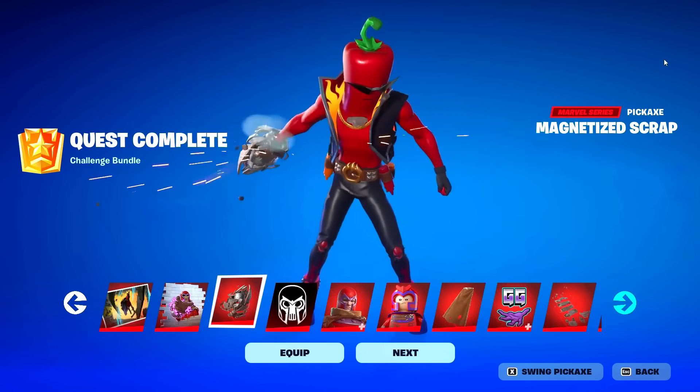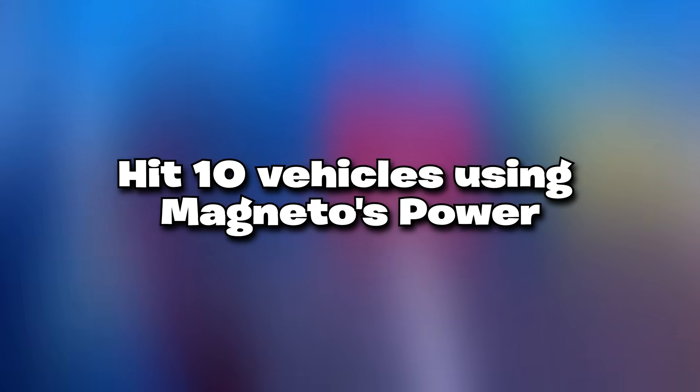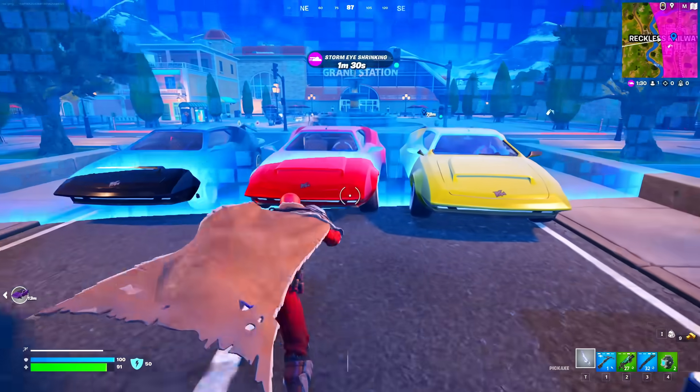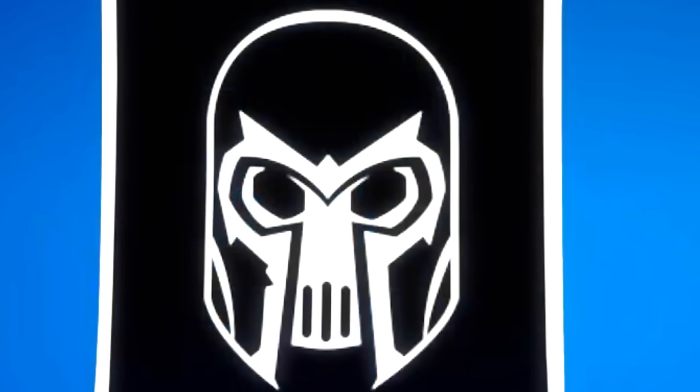The next challenge is to hit 10 vehicles using Magneto's Power. For this you simply need to get 10 vehicles in line and then use your mythic ability on them, and for that you're going to be getting yourself this banner icon.